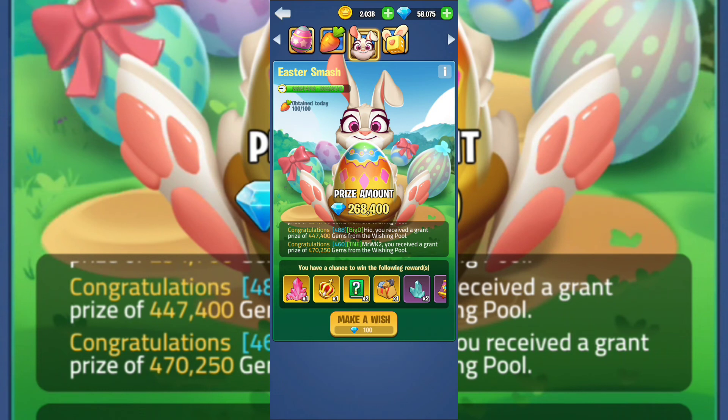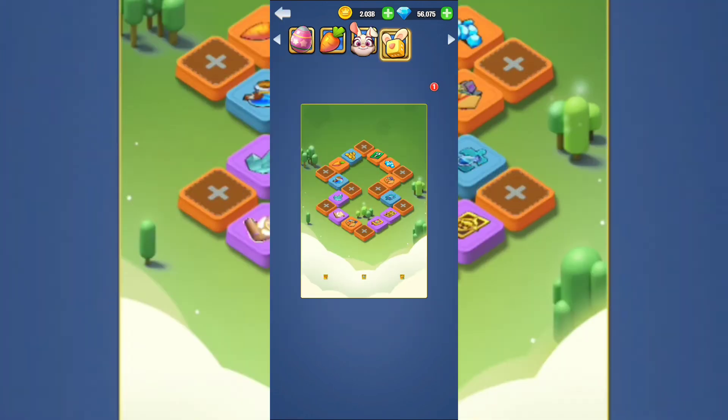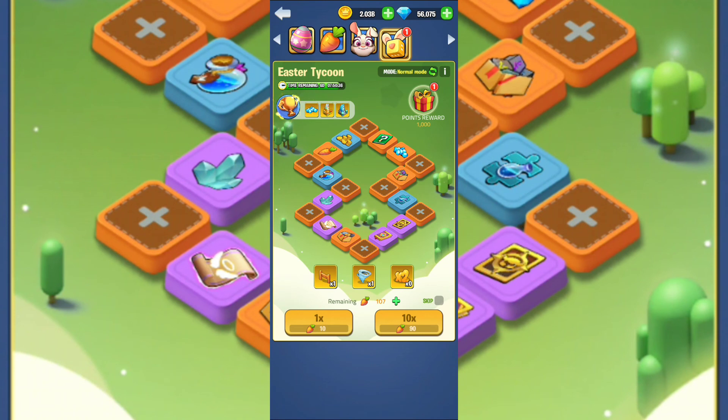For the Easter Smash, the first 100 smashes aren't free but you will get those 100 carrots. Afterwards you'll need to go for the crown or gemstones — and yes, I got a crown! Awesome.